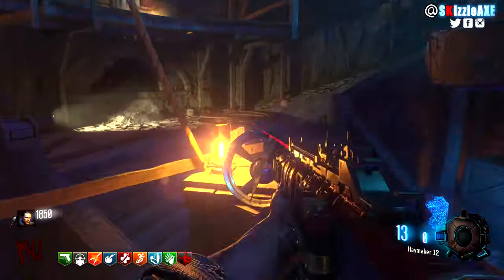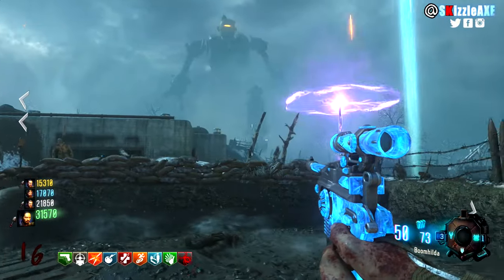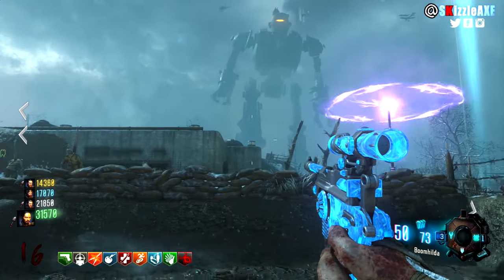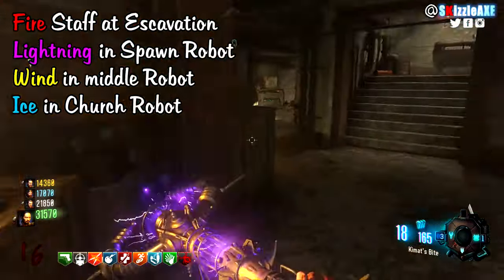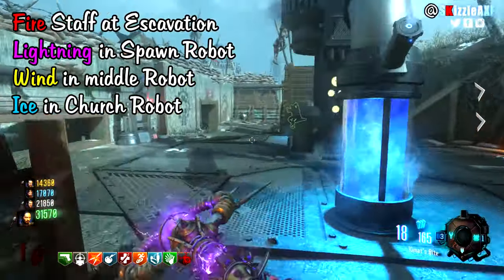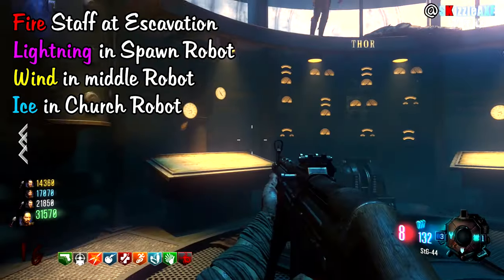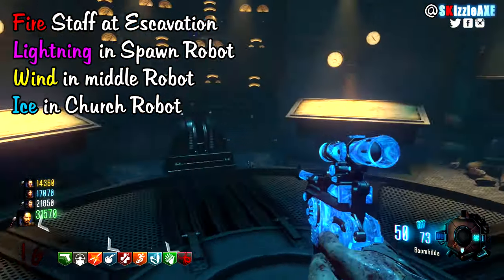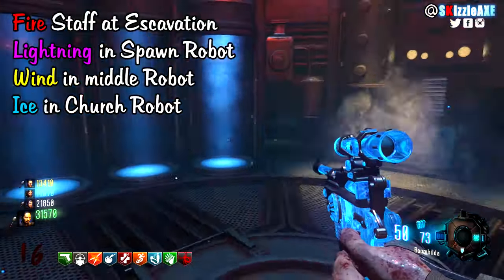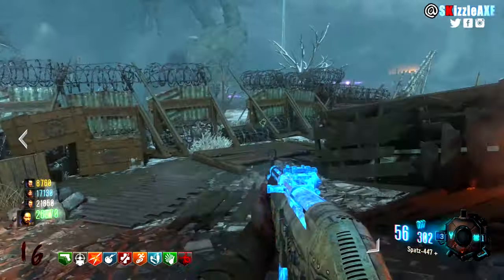Next, place your staffs inside the robot heads. To enter a robot, find the lit-up foot, shoot it, and stand in the robot's pathway so it steps on you and takes you inside. You can place the staffs in any order, but the assignments are specific: the ice staff goes in the church robot, the wind staff goes in the middle robot, and the lightning staff goes in the robot near the starting room. Once inside, press the red button to launch the air strike.